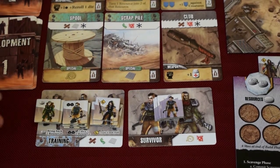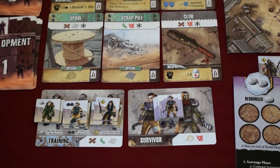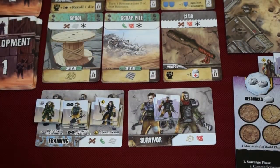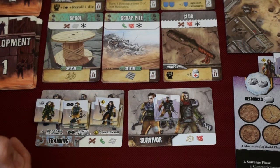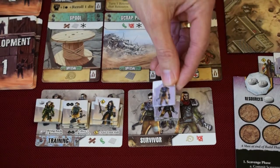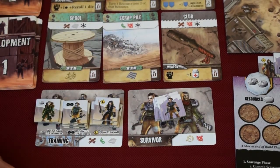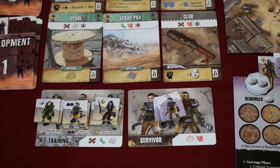During the build phase you can also get more people. Spend one rope and one cloth to acquire a new survivor — think of it as offering them clothing so they join you. Another option is to upgrade healthy survivors by training them into specialists. Pay one metal, one plastic, and one wood, plus a healthy survivor — injured ones can't be used — and take one specialist of your choice: a hauler, a scrounger, or a rummager. Keep in mind healthy people are worth one victory point each at the end, healthy specialists are worth two, plus you get their ability.